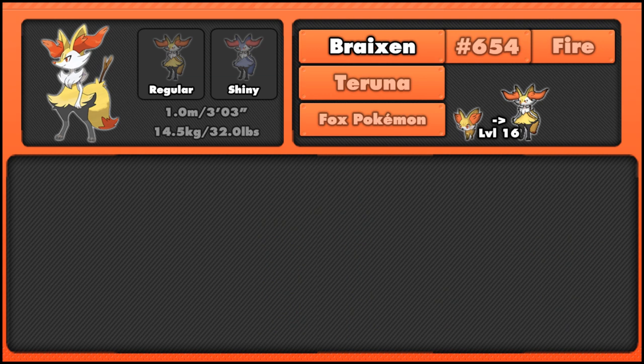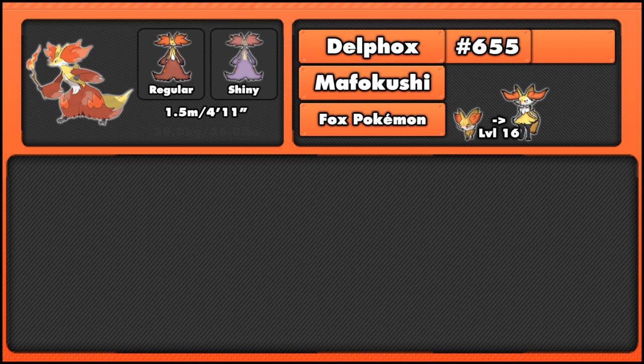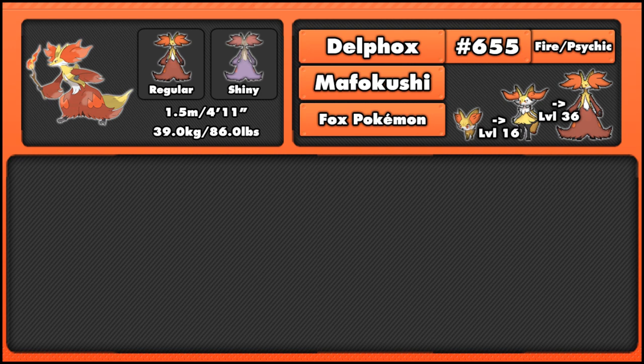Moving on to its evolution, Delphox — its Japanese name is Mahoxyfox — and like its pre-evolutions, it is the Fox Pokemon. It's number 655 in the National Pokedex, and stands at 1.5 meters or 4 foot 11 inches, and weighs 39 kilograms or 86 pounds. It is a Fire/Psychic type, finally gaining an extra typing, and will evolve from Braixen starting at level 36, like the other Kalos starters.